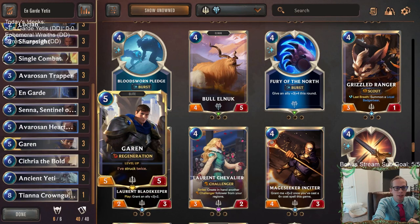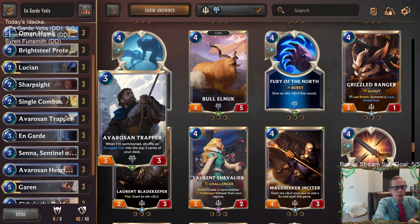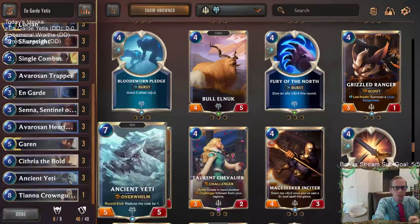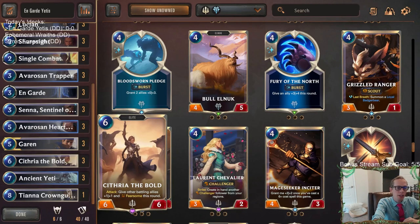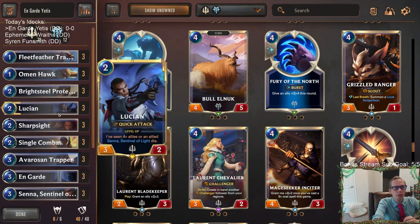We also have Garen at the top end of our deck with regeneration, so we have quick attack and regen and just really, really big units. Also a whole bunch of 5/5s around here. We have our Yetis — Enraged Yeti as well as Ancient Yeti — so those are some Yetis that can come down pretty quickly in the mid game around turn four, five, six, seven. We can double spell, playing Enraged Yetis and cheap Ancient Yetis, and maybe also an On Guard. We have Cythria right here that can give everything Fearsome — so maybe we use On Guard to have Cythria challenge something bigger, give everything else Fearsome, and make them not be able to block with their small things.